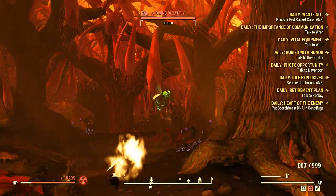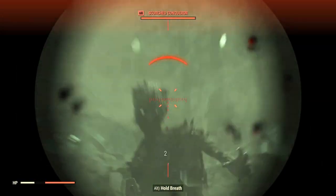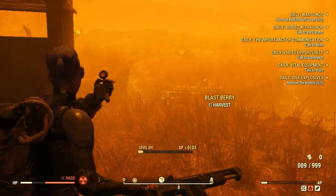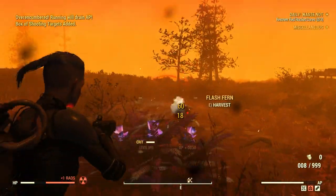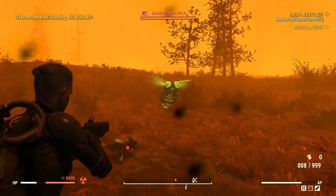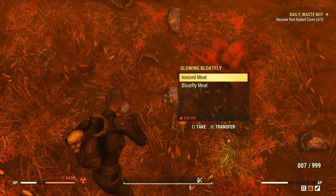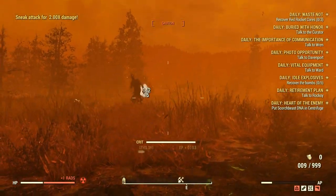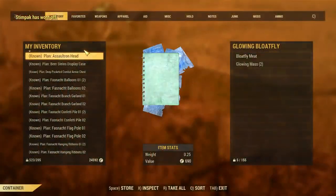With each kill there is a chance for a bloodfly to spawn. However, since you are inside a nuked area, the bloodfly will always spawn as a glowing bloodfly. This means you can spawn more enemies yourself and increase your chances to find the irradiated items you need. It does take some practice to get used to swapping weapons, but it works like a charm and can help you save a lot of time.